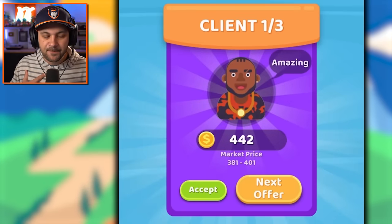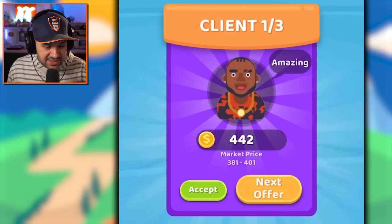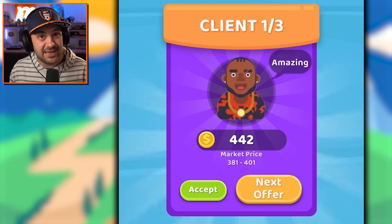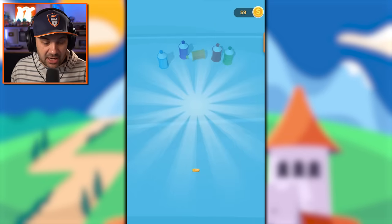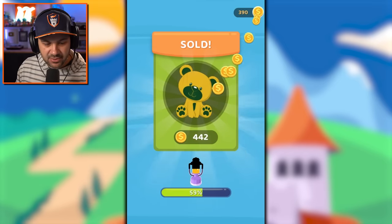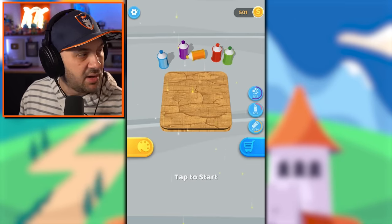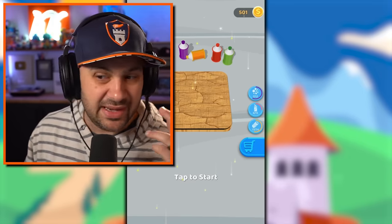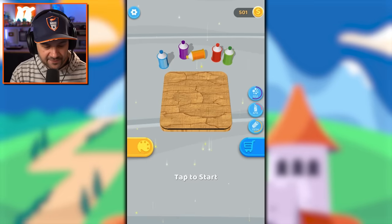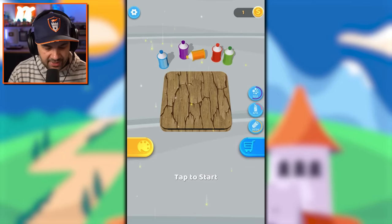I have the final decision on who will buy whatever I just made. This dude's paying over market price, we should definitely accept. That turned out good — I like that. Even though most animals — it's a bear, not a tiger, but most bears do not have green facial features, that would be weird. We have enough for new wood — unlock random, sure, we'll roll with it.